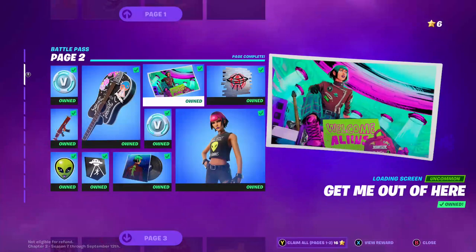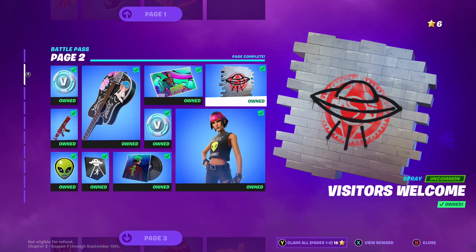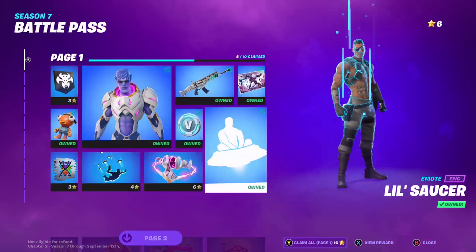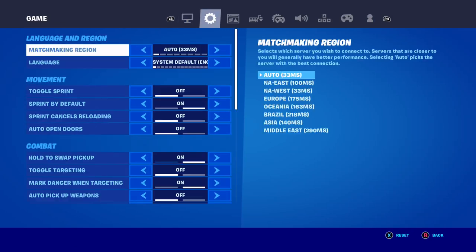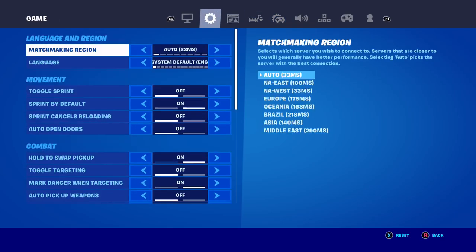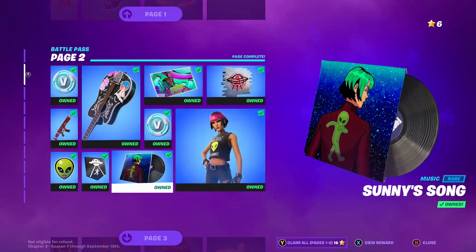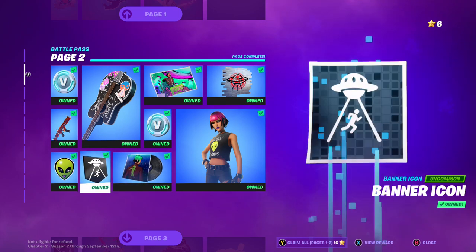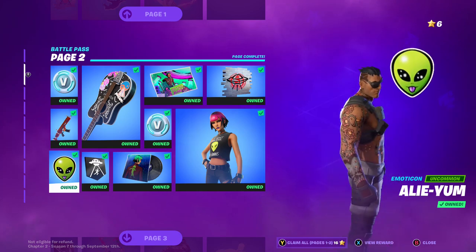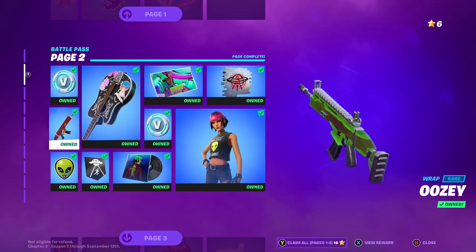Pretty dope. This is just for your character — we've got Visitors Are Welcome. Pretty fire. Got this banner, got this Ailey Yum emoticon, and got this Uzi wrap.